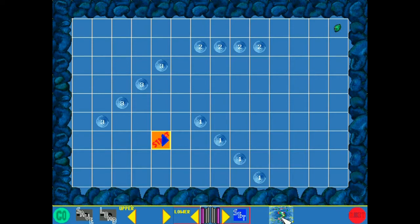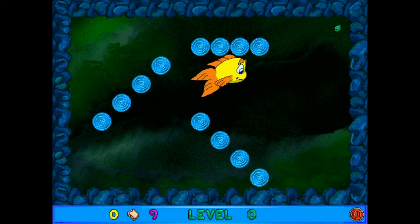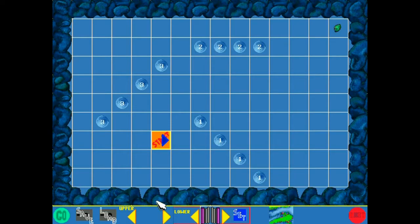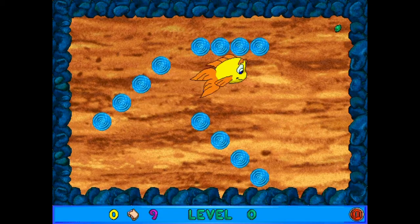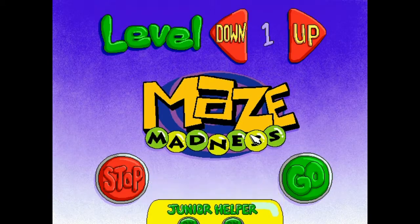Also, this bottom-right thing here lets you change the backgrounds. We have some unused ones — let's cycle through some of them. This is a weird unused green one, and this one is like the tree background from levels 15 to 20 or 16 to 20, except red.